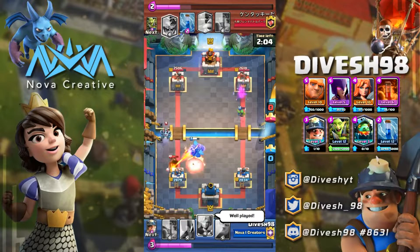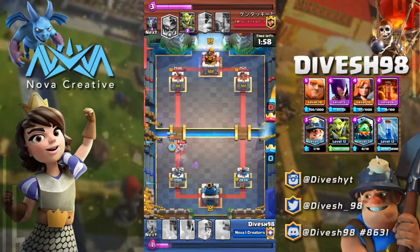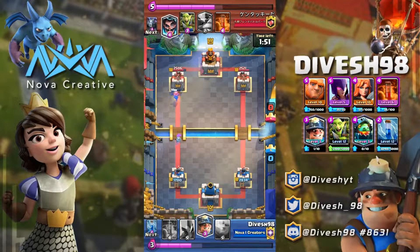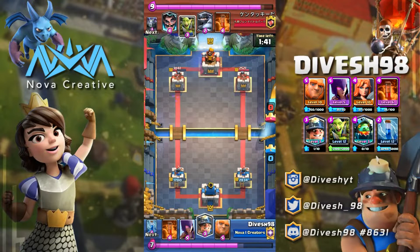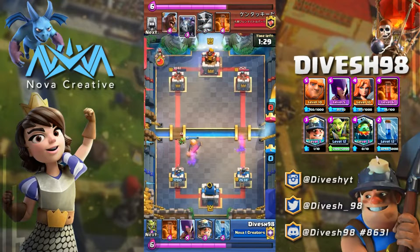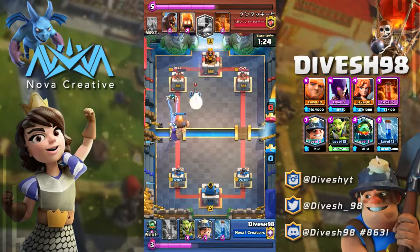We have the Giant and the Miner as our win conditions. The Giant can be used to sponge damage and kite at times. The Miner can be used tactically — assassinating glass cannons, misdirection to pull troops into the opposite lane, as a cycle card to get back to other cards more readily, and as a source of chip damage throughout the match whenever you have an elixir advantage.